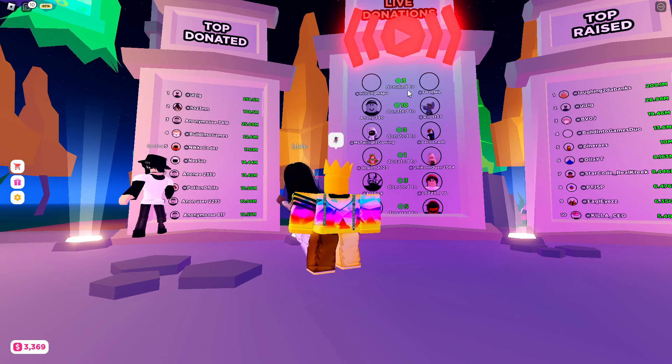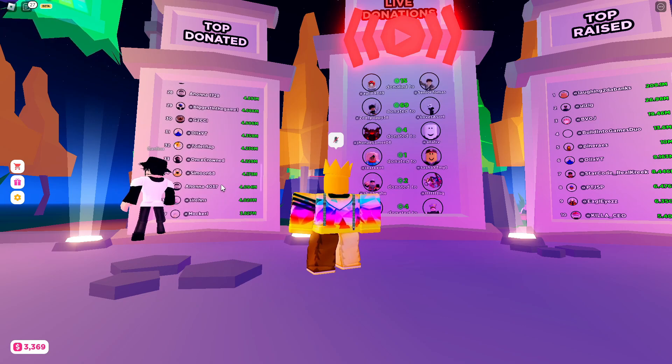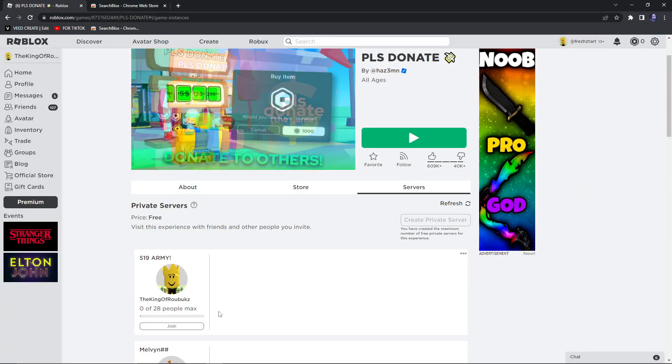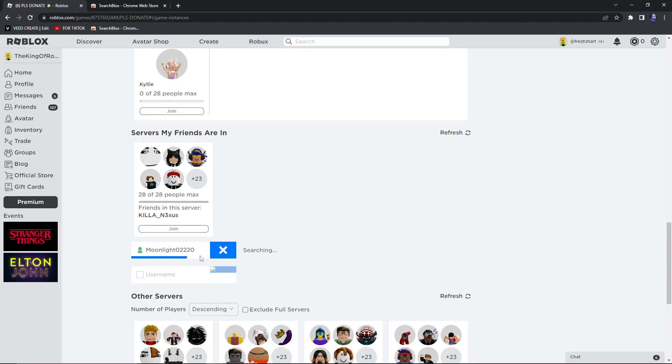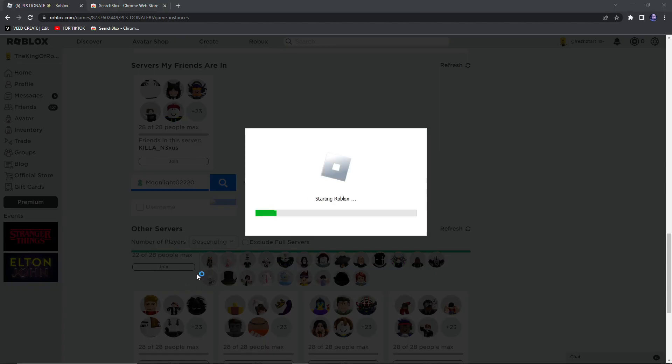And then you see when a big one drops. There we go - Moonlight 02220. So we go to row search, type in Moonlight 02220 - three twos, not two. And target found. Boom - 22 people in her server.